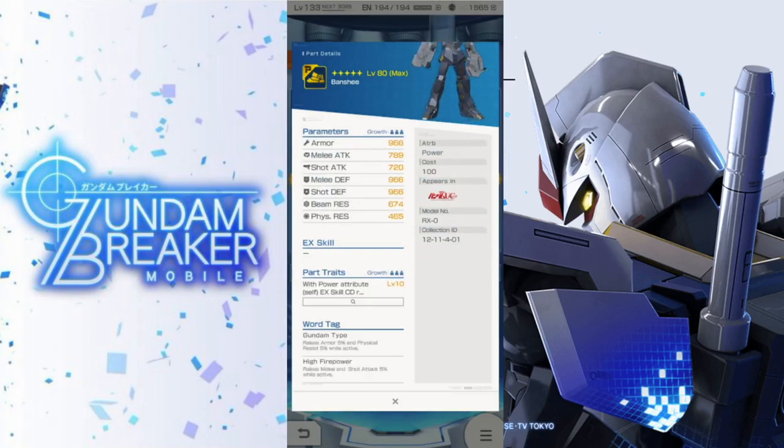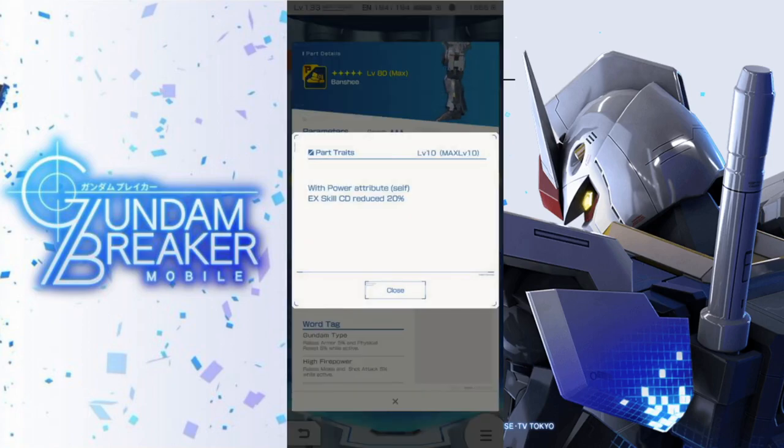Next we have the legs. I've honestly never been too excited about legs in general — stats are going to be pretty average. Your trait is going to be with power attribute self, EX skill cooldown reduce 20%, which applies to your initial cooldown stage. This is still going to be really good if you've already used one of your EX skills and want to reuse it faster, but I'm not really too excited about these legs.